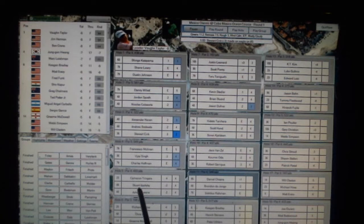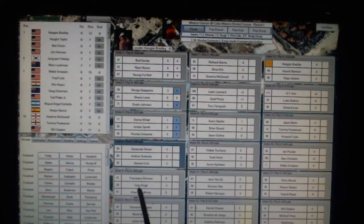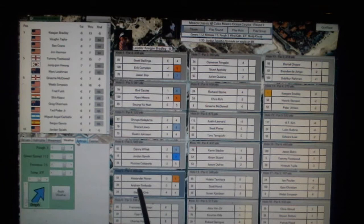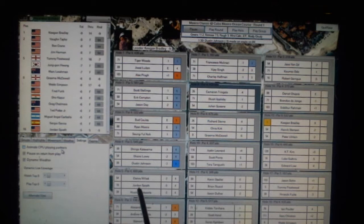Stuart Sink got an eagle on hole number three, which is kind of cool. It shows little highlights here, and on the left-hand side you can check all the different highlights that were made and what time they were made. You can adjust weather conditions. You can also animate CPU playing partners — so when you're watching a computer player play, you can watch their playing partners at the same time, too.